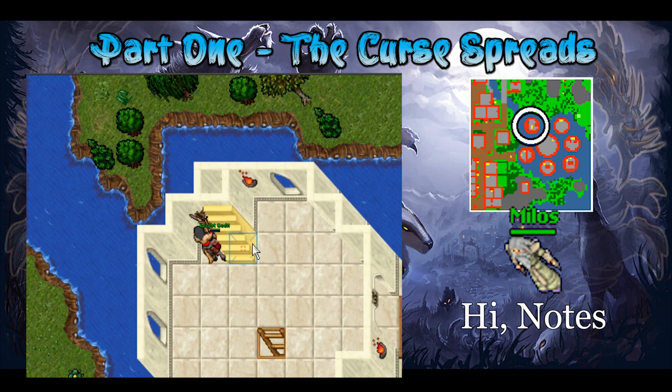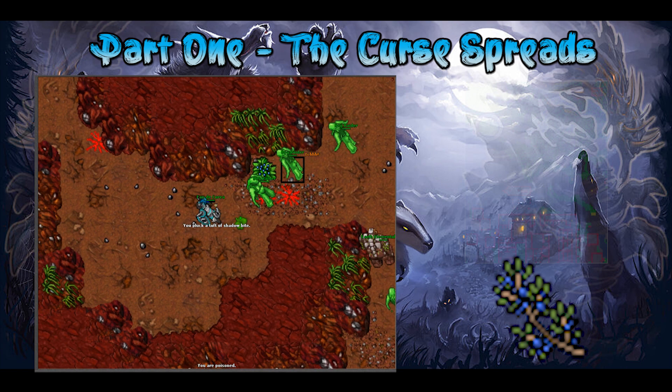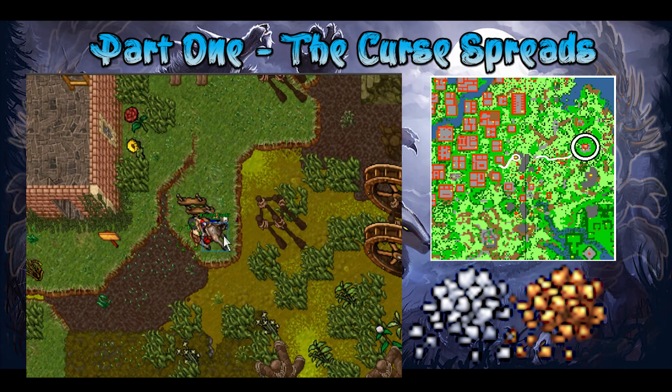Your next mission involves collecting 3 more materials. First, the shadowbite plant — you can find it easily in the earth elemental cave to the north of Edron, and there is another one inside the worm cave to the southwest. The next 2 ingredients are found in the corin cave of Benor, so head there and make sure to bring a pick.